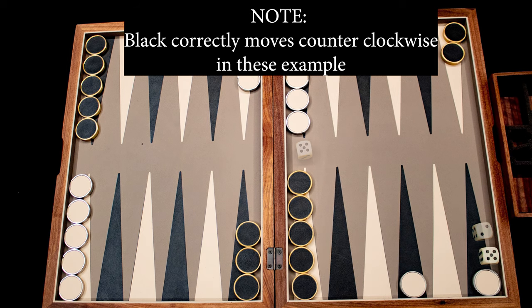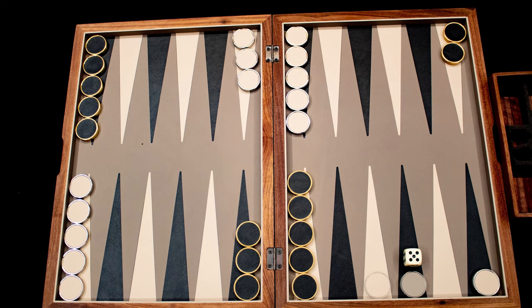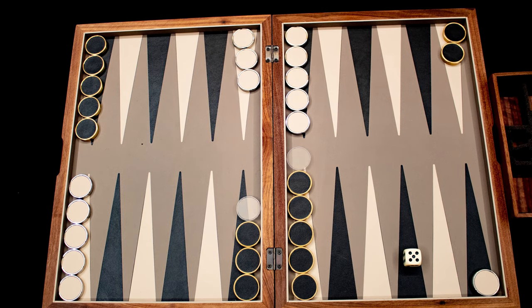Here we use this two on this checker and move it. There are some limits to movement — for example, this five would move us to this area where black has stacked their checkers. If a space has more than two opposition markers, you cannot end a checker's movement there. We could however use the five on this piece, and that would let us move past both big stacks of black checkers.